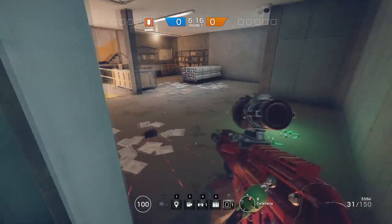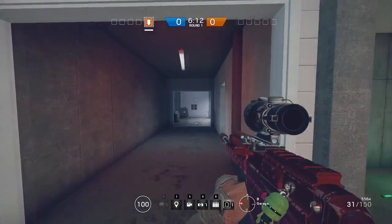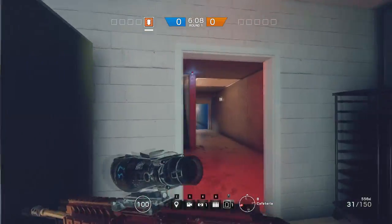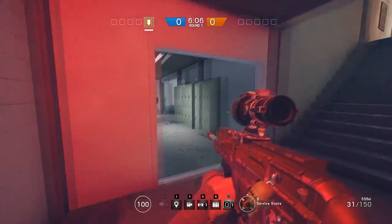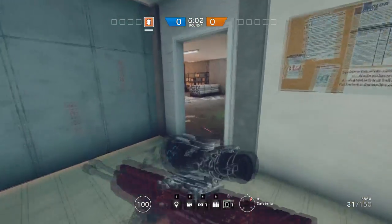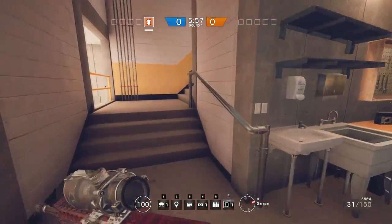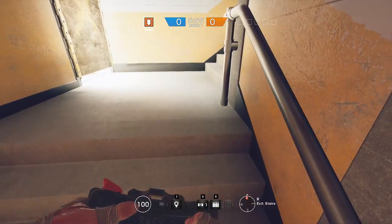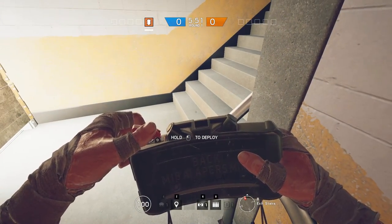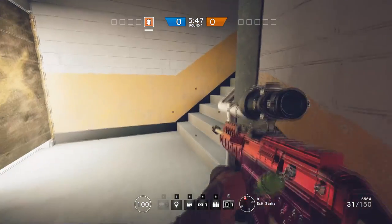Number two, since we were attacking archives, naturally we will all be going in this direction. And as an enemy defender, if you knew about this, the perfect counter would be to go up the stairs and go around to the back. This is where claymores come in and serve their purpose — that is, to protect areas and flanks that you are not watching. So how would you make it a good placement?